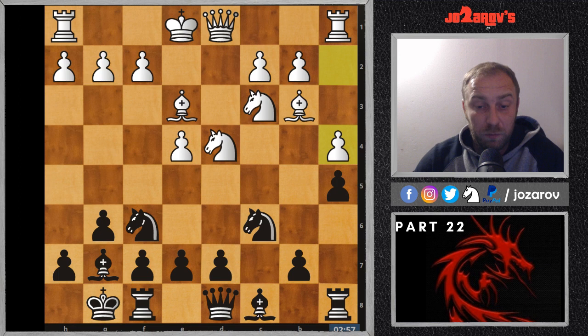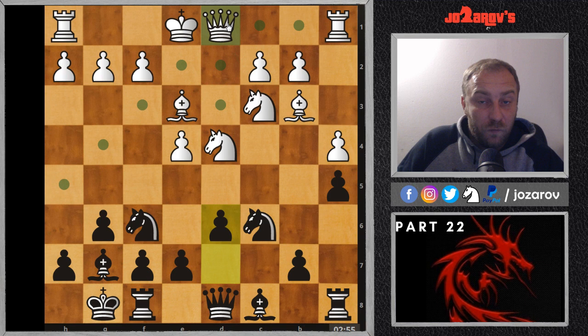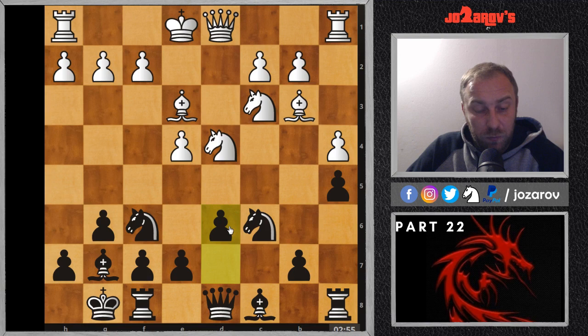Here I'm recommending you go into the d6 line, preparing the idea of knight to g4. The idea of this knight on g4 is to attack the bishop, which is the key defender of the knight on d4. One of black's ideas is to take out the star-square bishop, because white's plan is queen to d2, then bishop to h6 trading off the bishops on the h-file, then h4-h5 and similar ideas to deliver checkmate through the h-file.